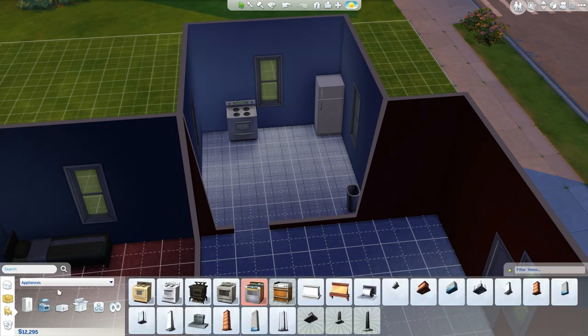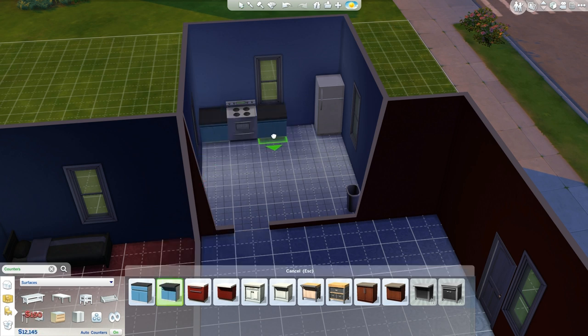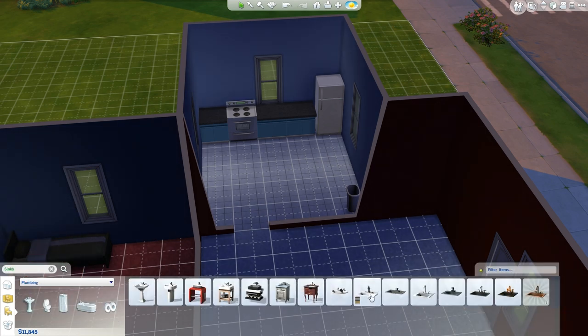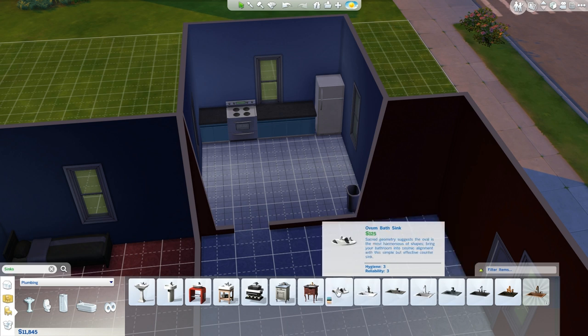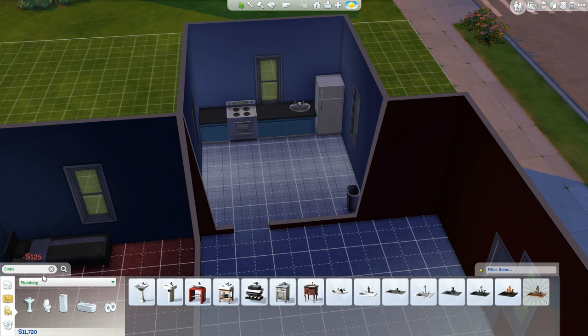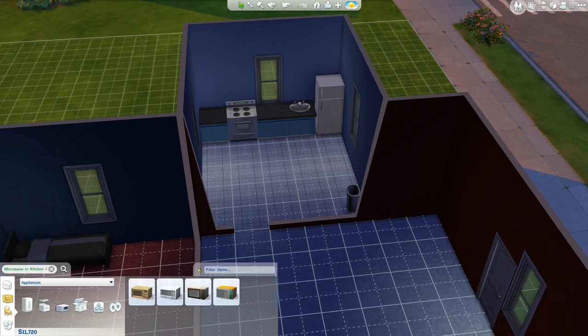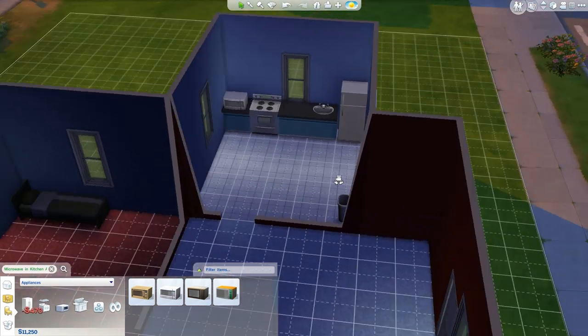What we need is a countertop. Let's go to counters and get some counters going. We also need a sink — we can get a decent one. This one's three, they're both three. Let's get a microwave up too — I don't want one that's really unreliable. For a couple hundred more dollars we'll get a couple more reliability points, so I'll take it.